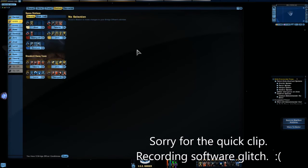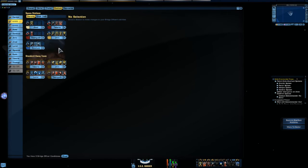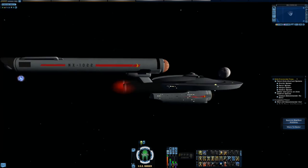Here are my Stations and Bridge Officers. For my Ensign Tactical I have Beam Overload 1. For my Lieutenant Commander Tactical: Tactical Team 1, Attack Pattern Beta 1, and Fire at Will 3. For my Lieutenant Commander Science: Science Team 1, Hazard Emitters 2, and Gravity Well. For my Commander Engineering: Engineering Team 1, Emergency Power to Shields 2, Emergency Power to Weapons 3, and Aceton Beam 2. For my Universal slot, I swapped to Engineering to get Emergency Power to Weapons 1. Without further ado, let's get into an STF and see how well this ship handles.